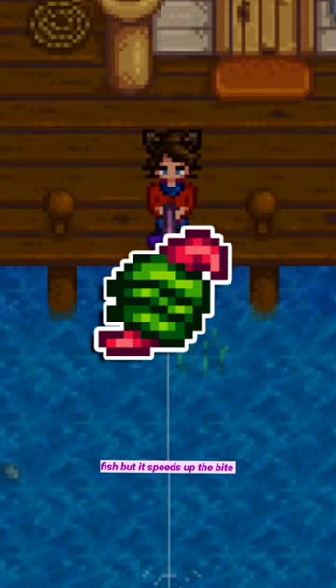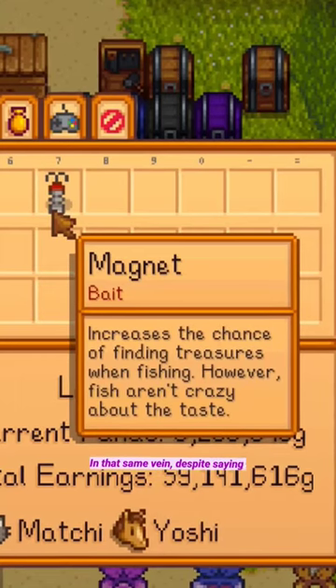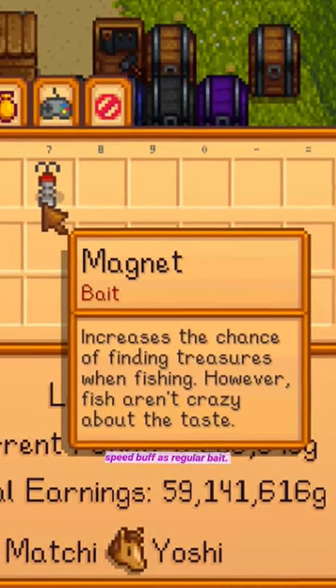Wild bait not only gives you a chance for double fish, but it speeds up the bite time more than regular bait does. In that same vein, despite saying that fish don't like the taste in the description, magnets have the same bite speed buff as regular bait.